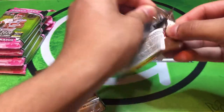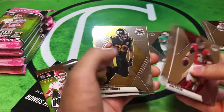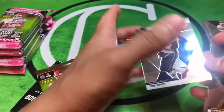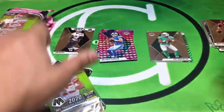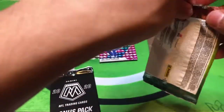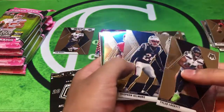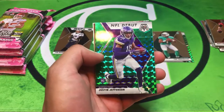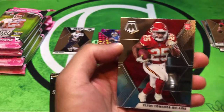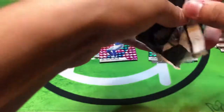Alright, second fat pack - the first one yielded us a Tua. We got Matt Ryan, Corlin Sutton, James Connor, Jason Taylor, Brad Farve, and then an MVPs Tom Brady - we will take that! Happy about that first Tua pull, hoping this is a Tua hot box. More heat on its way - Tyler Lockett, Stephon Gilmore, Devin Singletary, Justin Jefferson Green debut, Brad Farve, and then a Clyde Edwards-Helaire base - that's a great pull as well.